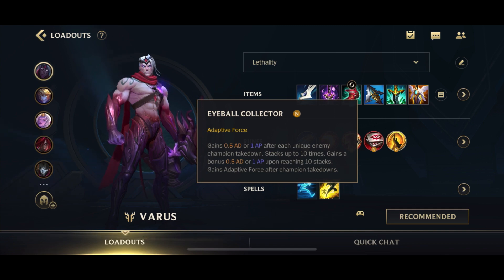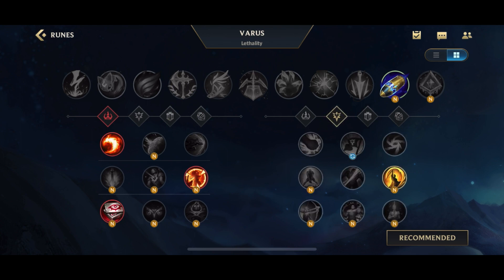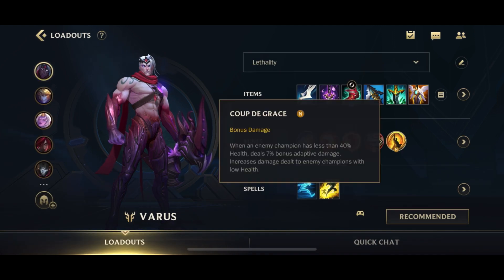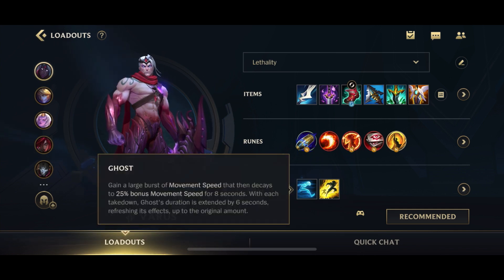For the secondary rune, you have a couple of options. You can go for defensive options like Bone Plating, but I don't think Varus really needs defensive options that badly, so I actually like to go for Coup de Grace, which gives you bonus damage when enemies are low — helping you snipe off low HP targets or deal extra damage against whoever's low. Finally for the spells: Flash, and you can go for either Exhaust if you're against a lot of assassins, or Ghost, which is a lot better for the extra mobility to kite around fights.